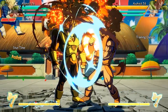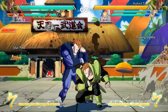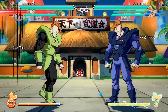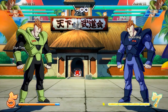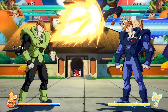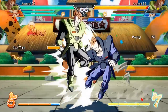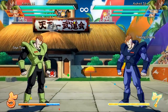Vegeta's assist used to lock them down — just hold them there — and you could mix them up afterwards, going high or low. You can see where they're going. It was so good. But now they've changed it. You see Android 16 blocking there? You used to have to block that. Now, once Vegeta's assist comes in, you can either block it, reflect it, or super dash out of it. So now there is no forced mix-up.